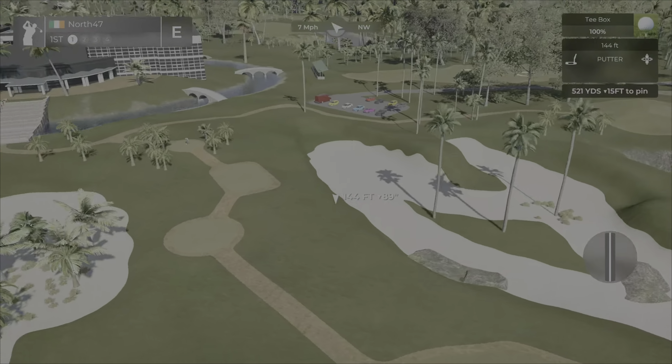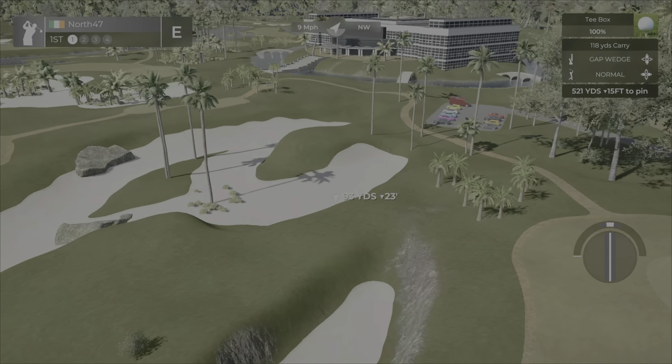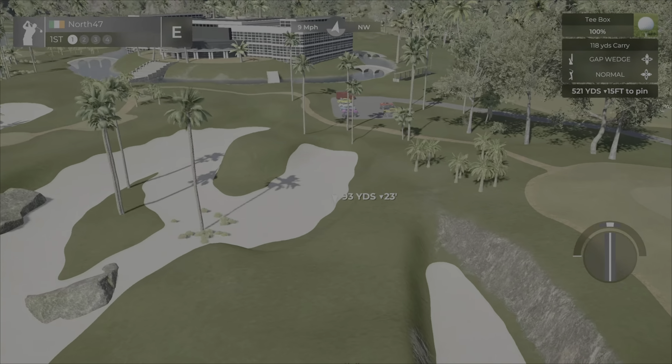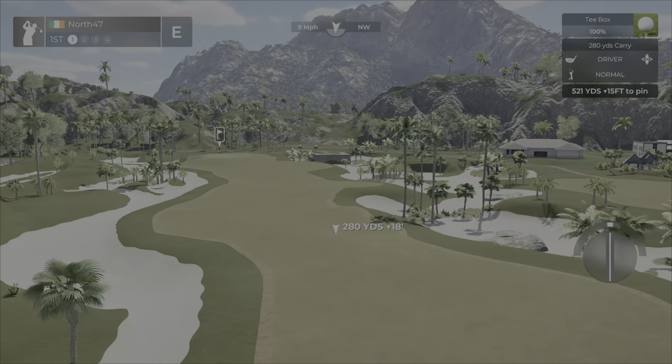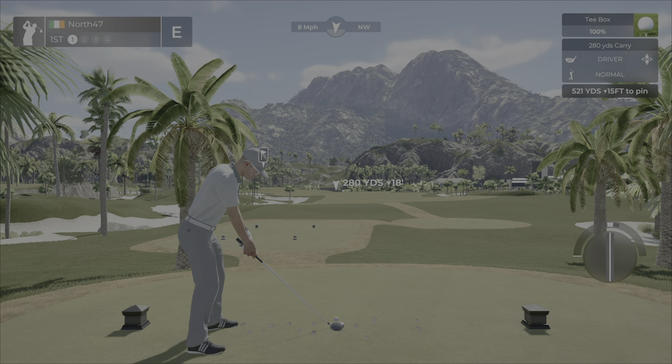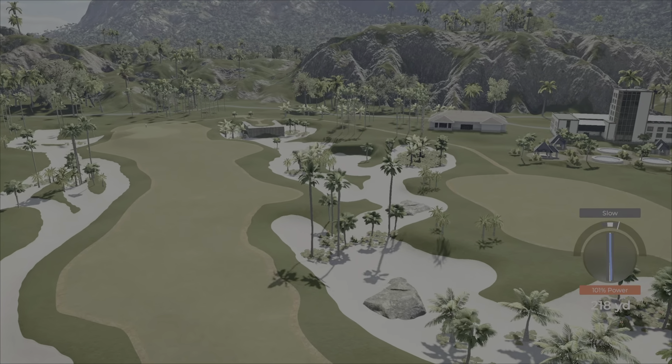We're going to kick things off: hole number one, par four, 521 yards and it's down 15 feet. Some nice large white sand bunkers there. That'll be our clubhouse. Very nice — steps leading over, and it looks like it's looping right around the back. Bridges all around leading in here, and a little driving range to practice your approach shots.